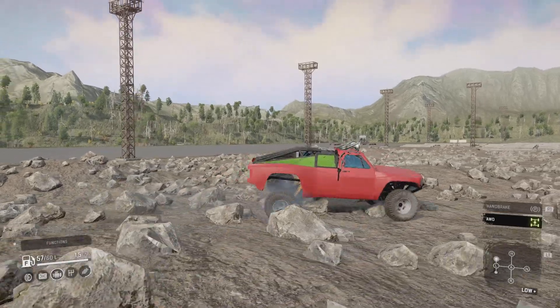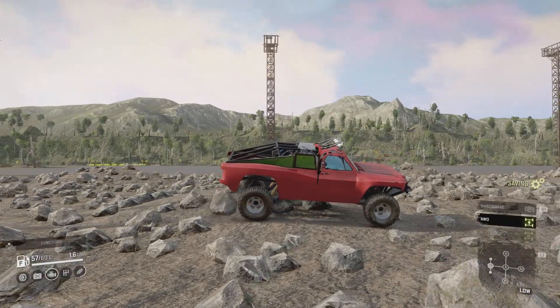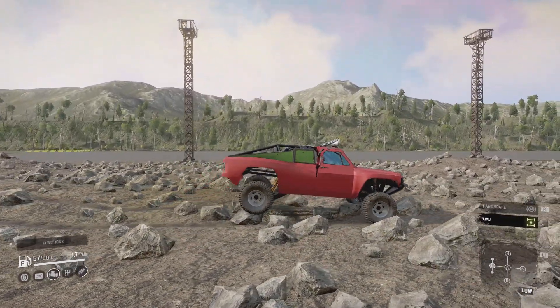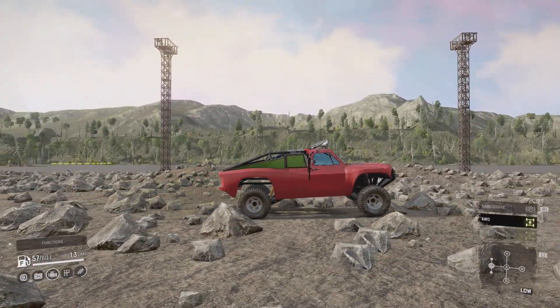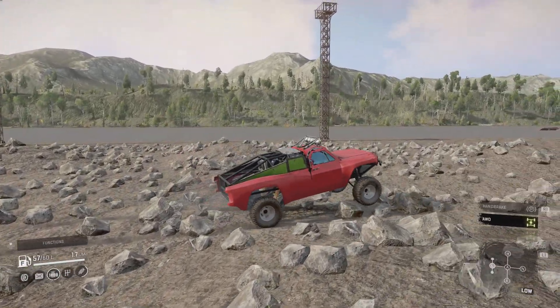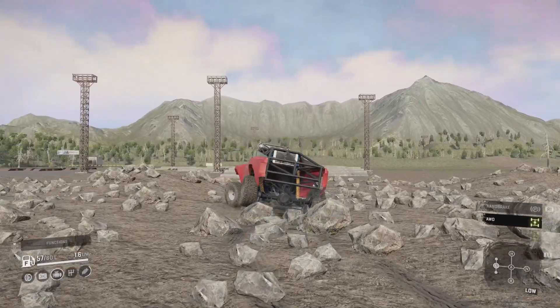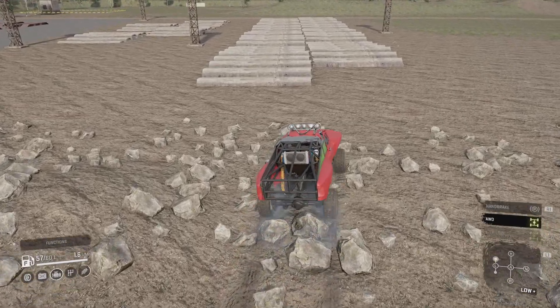That's working pretty well. You want the vehicle to stay in one place and the suspension to do its job, taking those impacts — and it is doing that a treat. The suspension travel on the back end is quite large with that lower swing arm setup. Let's put it up to low plus.